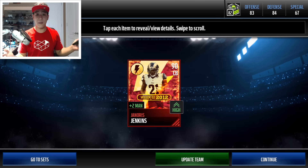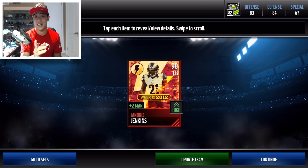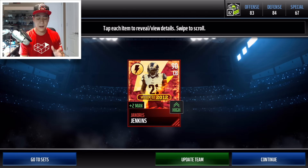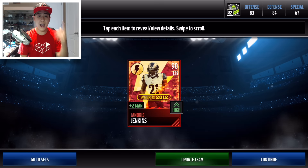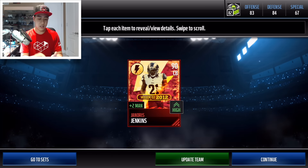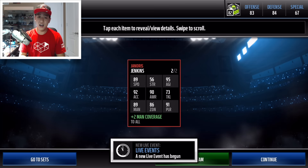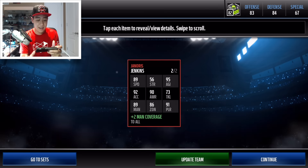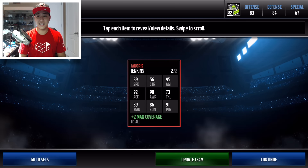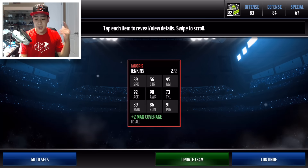Janoris Jenkins! That's not bad at 90 overall cornerback. I already have two other 90 overall cornerbacks — Slay and Sherman — so that's not bad, we'll add him to the squad. I also have Revis. He's going to give plus two man coverage to the whole team, which is pretty nice for other cornerbacks and safeties. His stats: 89 speed, 89 man coverage, 86 zone coverage, strength is a little low at 56, tackling is 73, but his awareness is high at 90, with 92 acceleration and 95 agility. Pretty awesome — I will add this man to the squad.